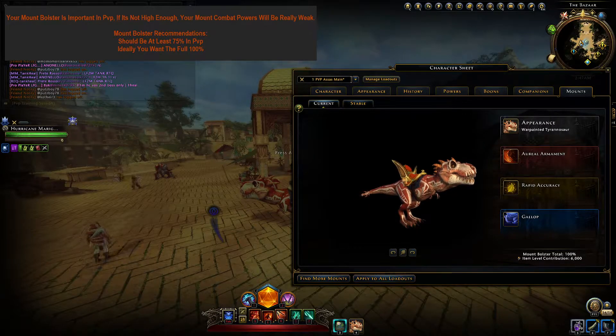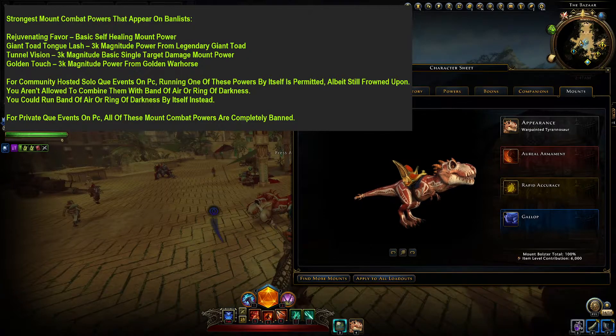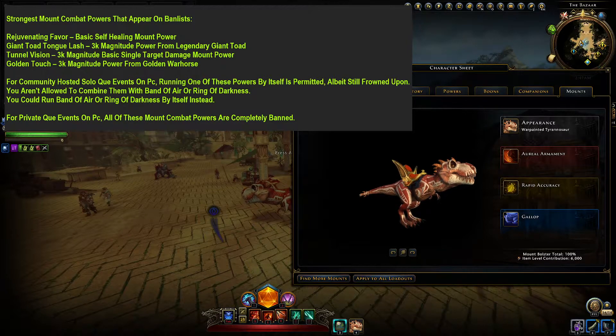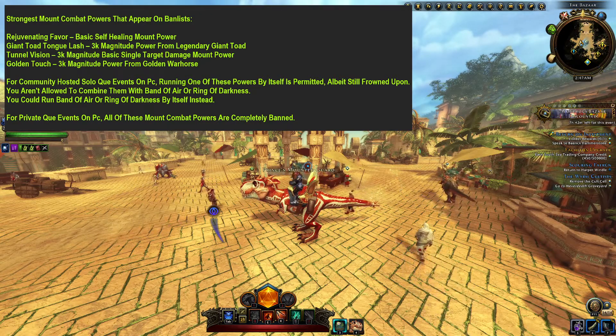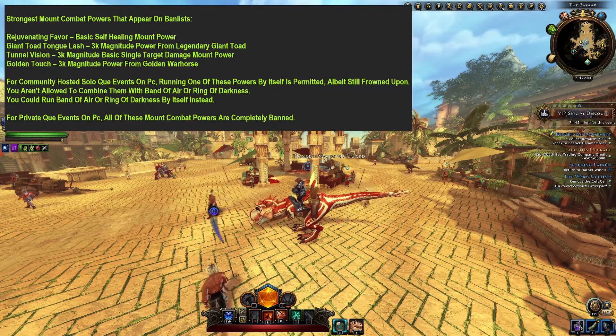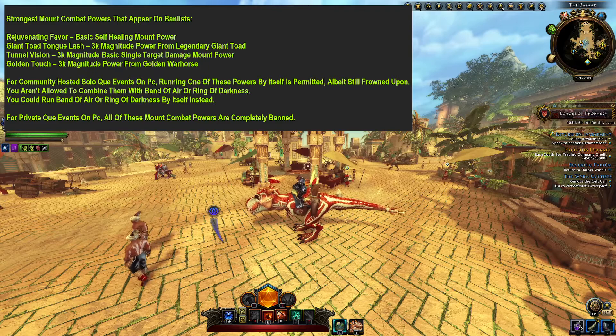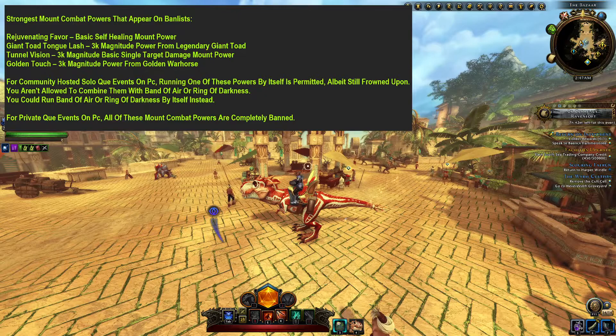Moving on to the next topic — the four mounts listed on screen are the four strongest mount powers in PvP. These mount powers are overpowered, and too many people running these at once can kill the PvP queue by causing people to quit. They make conditions more hostile to undergeared players, and they also lower the quality of fights enough to discourage experienced players from continuing to play.